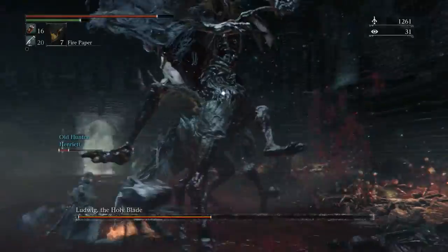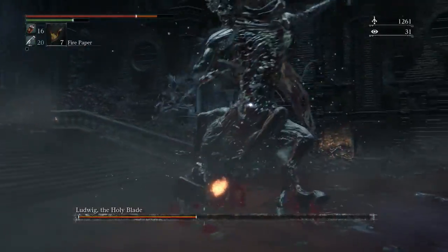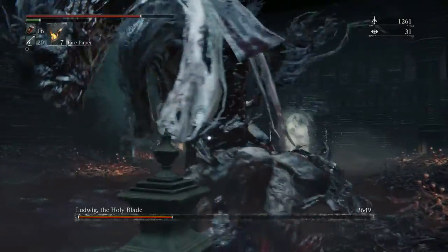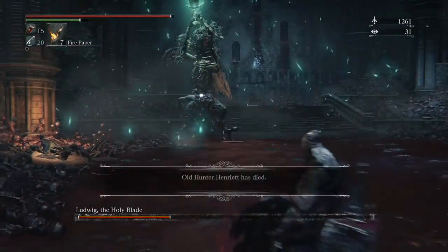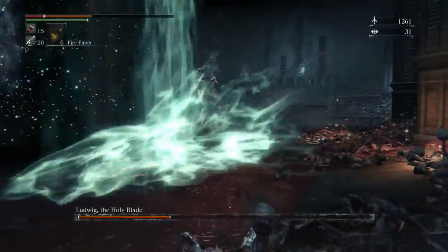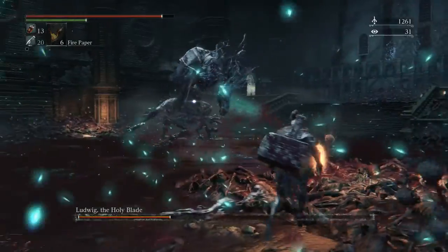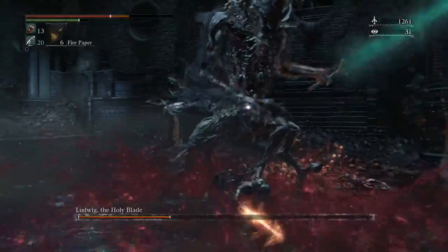Just like the first half of the battle, you want to stay towards the back - but unlike phase one, you don't have to worry about him kicking his legs backwards. You can actually just stand behind him and get much better hits. What you want to do is stay to the left of him because he holds his sword in his right hand. He doesn't do too many of the magic attacks if you stay close to him, which is what you want so you can keep hitting.